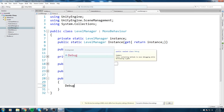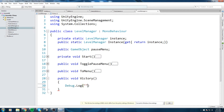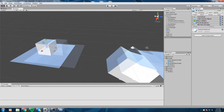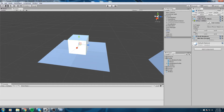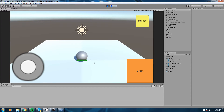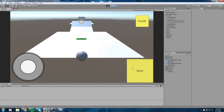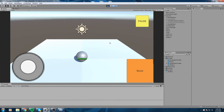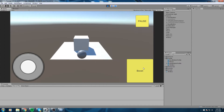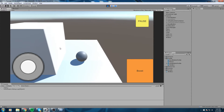To make sure the victory function is being called, I'll add a simple Debug.Log saying "victory" inside it. The win box cube has a box collider that we must set to Is Trigger - don't forget that step - then hit Apply. Let's hit play and actually make it to the end. I'll get some speed, hit the boost button, and there we go - down here it says victory.